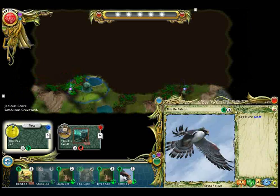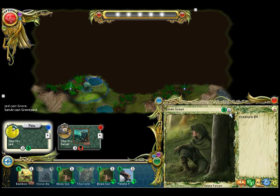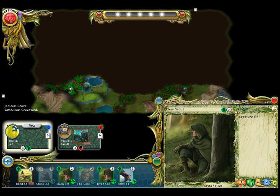Let's say you want to play a creature. Here is the elven scout. This is the full card description of the elven scout. This is his casting cost — it takes two flux and level one sylvan domain. You can see his stats at the bottom of the card: he has attack of 1, health of 1, speed of 6, vision of 4, and no range. Basically, he is kind of weak but fast — an ideal scout.